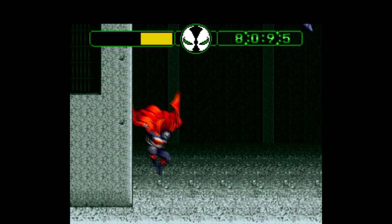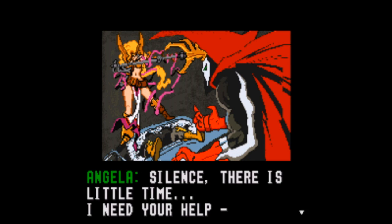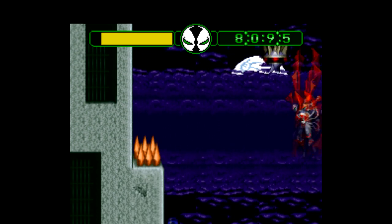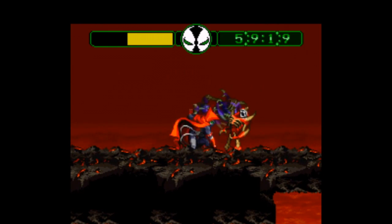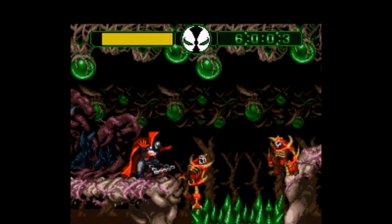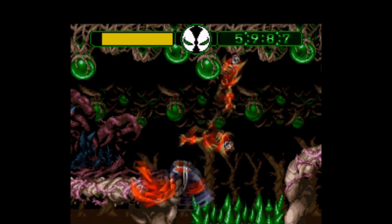Another major factor that makes Spawn stand out is the visual design. Not only are the graphics and sprite work great, but the whole presentation featuring still shots with some fantastic artwork goes a long way toward making it feel like you're playing through a Spawn comic. The Spawn sprite in particular is really nicely done — the cape is super detailed and the combat looks really cool. I was impressed by the music here too, which fits the game nicely. In terms of a total package of visuals and sounds, Spawn seriously might be one of the very best on the Super Nintendo. Just look at these backgrounds — that's badass.